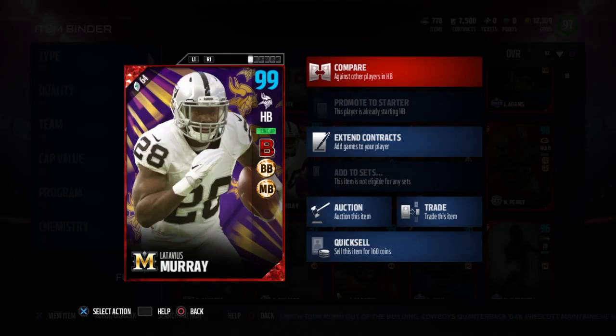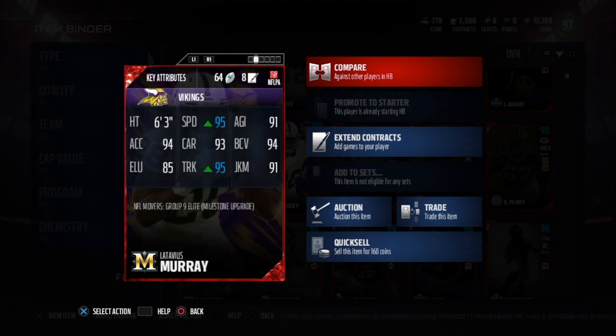What's up guys, sorry it took this long but we finally got to it — the NFL Movers Latavius Murray. He's got the bruising back, battle ready, and mobile blocking chemistry, standing 6'3" with 95 speed on the milestone version.